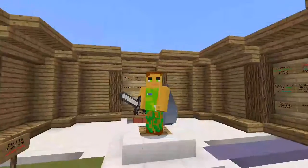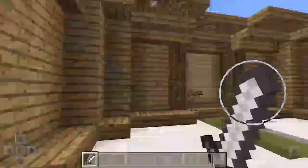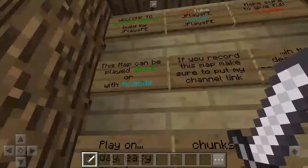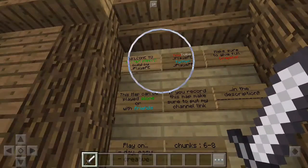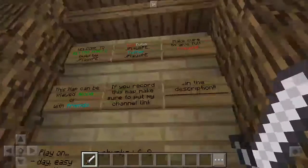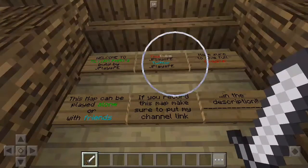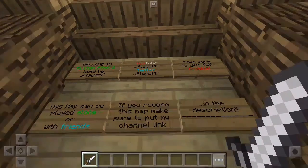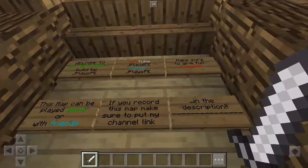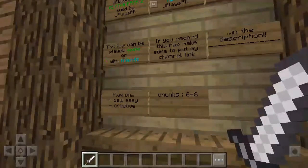Hey everybody, how's it going? This is Lil' Me and today we are playing an Eltra map — if I'm not mistaken it's called Eltra Parkour 2. It says 'par' there because it's short. It's made by JPlaysPE. I'm probably gonna link his YouTube channel in the description and at the end — he even says that you need to do that in the description.